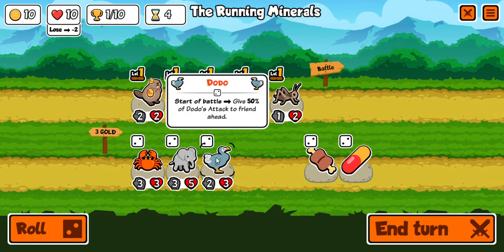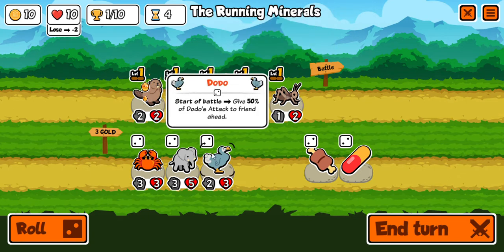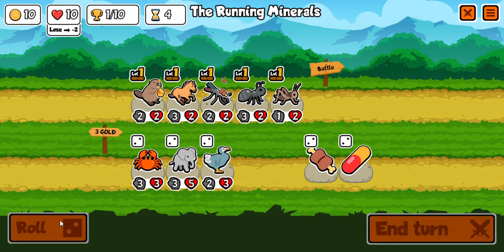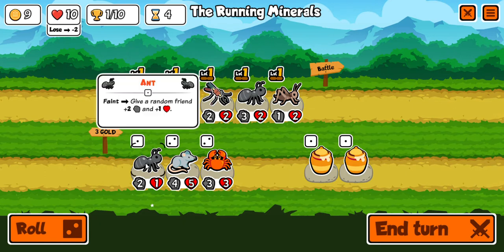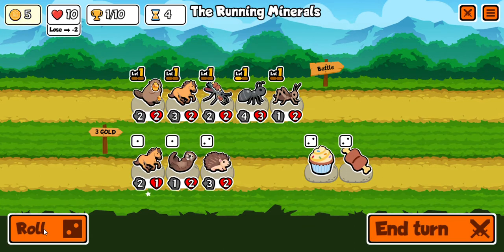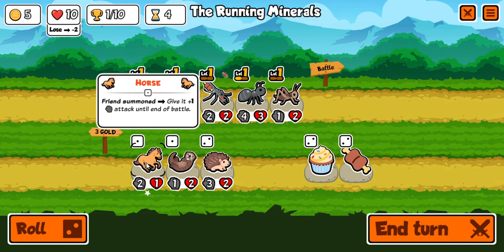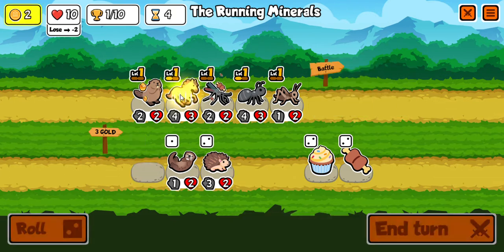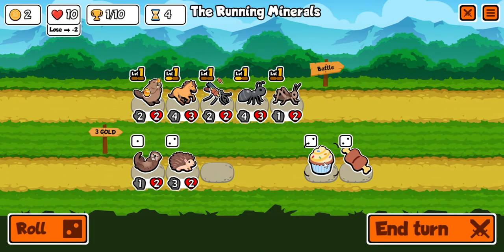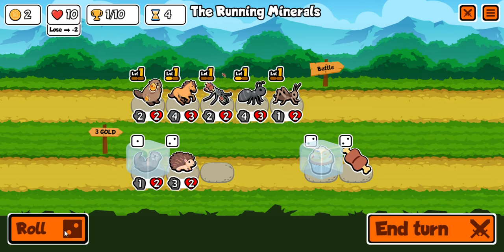I'm going to roll again — an ant, so I'll put the ant in and he half-leveled up. Rolling again: an otter and a horse. I'm going to give the horse an item. I'm going to freeze the cupcake, and freeze the otter too. I'll roll again and freeze this horse. Actually, I'm going to freeze the apple and the otter, but keep the cupcake. You don't get more gold if you have excess left over.